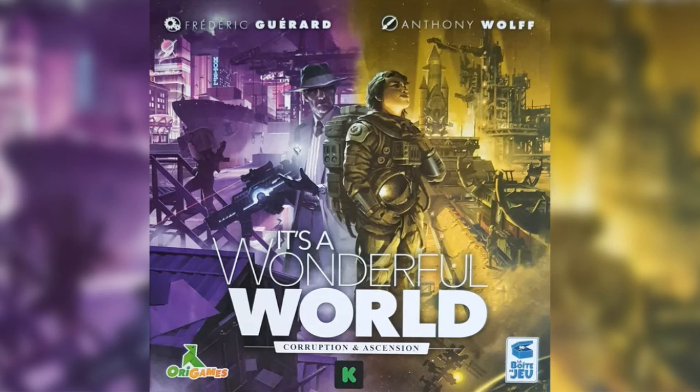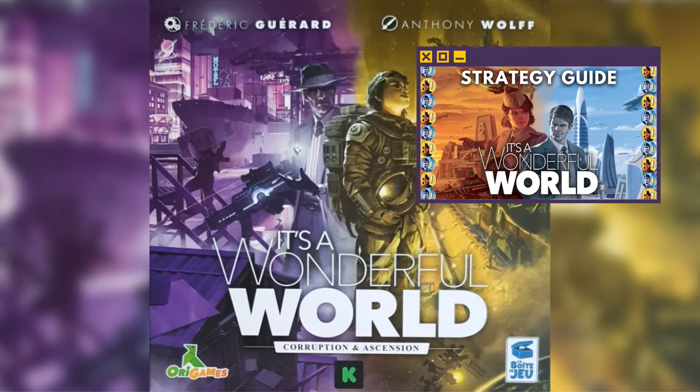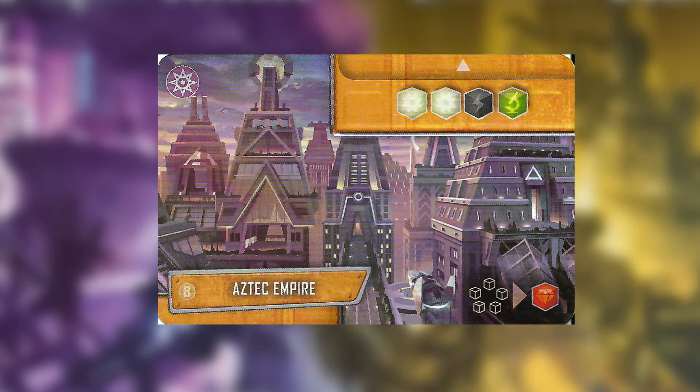This video will just be covering the Corruption and Ascension expansion for It's a Wonderful World. For tips on the base game and general beginner strategy, watch the previous video. This guide will assume you are playing with Empire Side B.